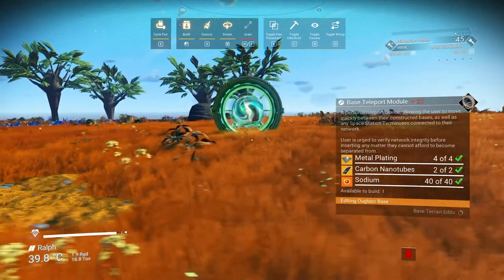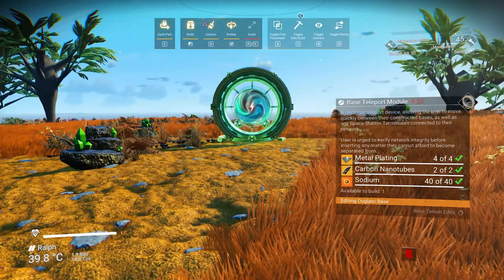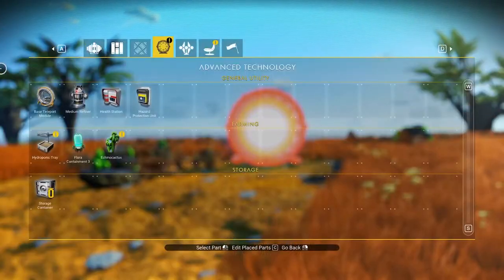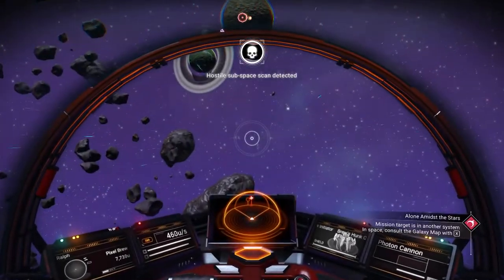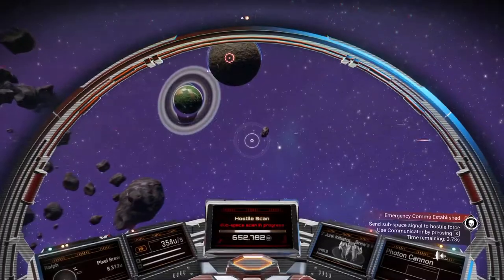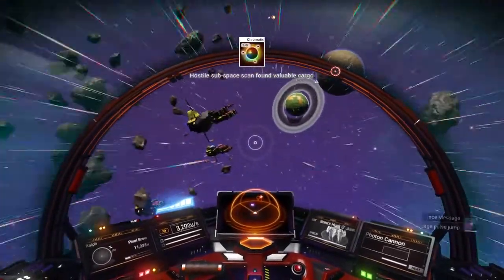So much more interesting! A Geo Bay - we'll put our teleporter right here. Maybe we should put it on a floor. Hostile scan detected. Warning - threat detected. A ship's approaching.